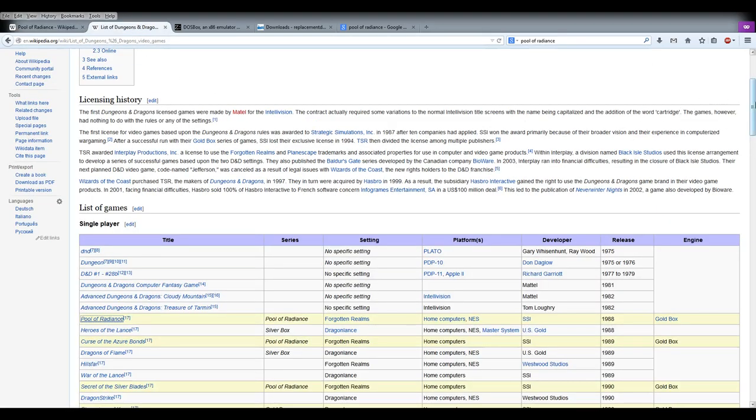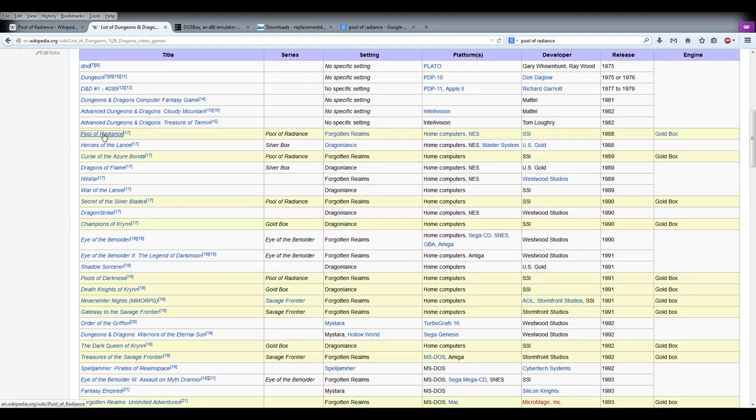To give you an idea about the timeline, there's a bunch of games in the Pool of Radiance series: Pool of Radiance, Curses of the Azure Bonds, Secret of the Silver Blades, and then Pools of Darkness. That's a four-part series, and any characters you make in the first one carry over to the next and then the next, should you choose to. The Kryn series works similarly — Champions of Kryn, Death Knights, and then Dark Queen — and there's also the Savage Frontier. Those are the games I'm interested in playing. Nine games total are all quite similar.